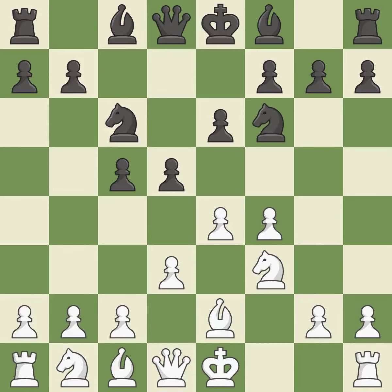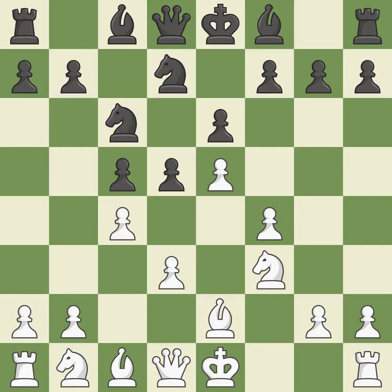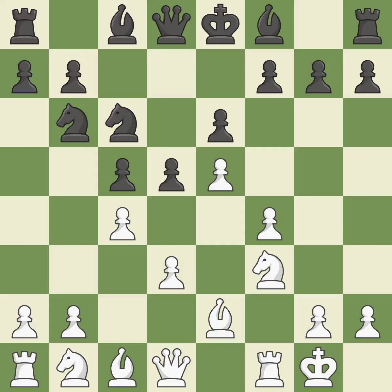This develops a knight from its starting square, activating it — that's good. A pawn kicks the opposing knight, forcing it to move or risk being captured — it is ideal. The knight is thus brought to safety. This hits in the middle and prevents the opponent from gaining ground — it is ideal. Castling gets the king to a safer square, out of the center of the board, while also developing a rook. Castling kingside tends to be safer because the king is further from the center — it is best.